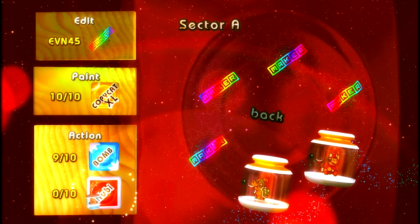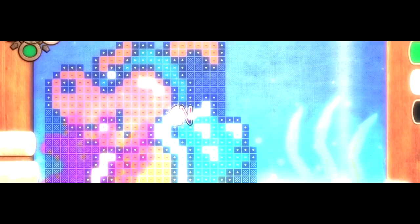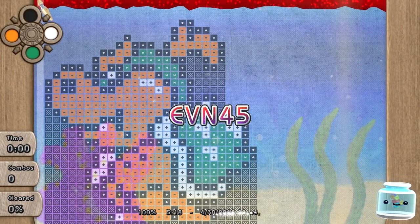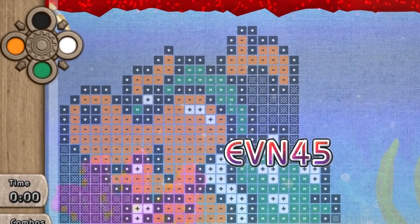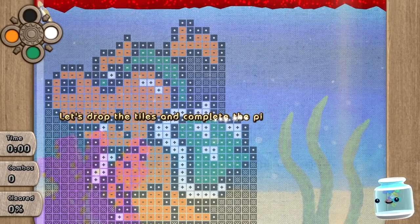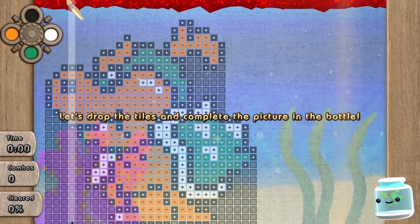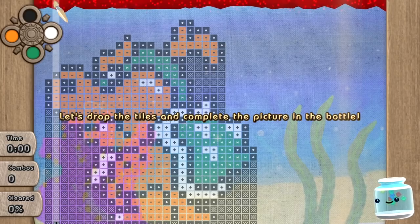We have a few different modes we can play: Bomb, Cubie, and Copycat. Let's do Copycat first. This is the easiest mode — it's more about racing than an actual puzzle. The four colors at the top represent the buttons of your Switch controller: X would be black, A would be white, B would be green, and Y would be orange. So on this very first row here,